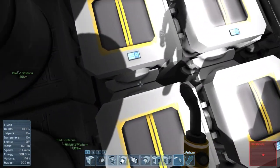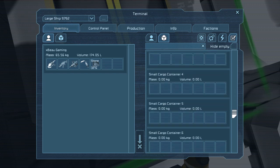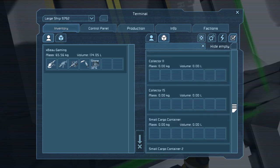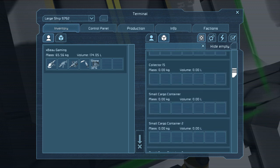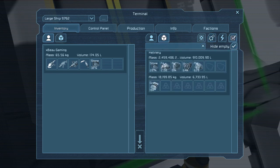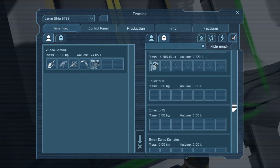Let's take a look at our inventory. Obviously everything's stuck in the refinery, but that's not exactly a bad thing. Look at that — 2,000 of that, a hell of a lot of that, some uranium. I think we did pretty good. Let's get rid of that gravel. Small cargo container, collectors — lots of collectors. You can see there's an assload of stuff in here, so we are seriously in good hands.